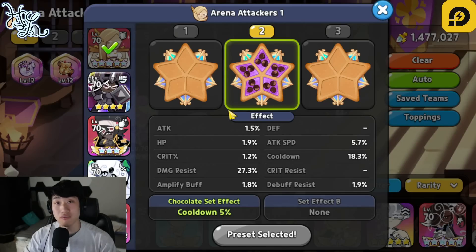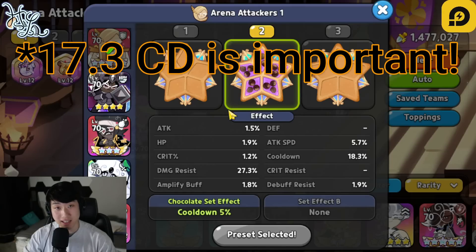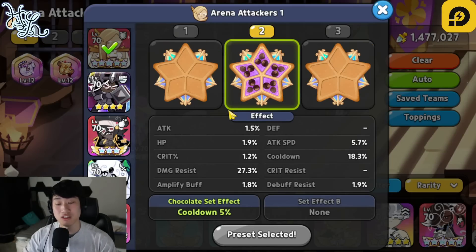We are going to have Financier with five Swift Chocolate, going with that 17.3% cooldown at least in order to have that three-second start. This is going to be important because if you don't, the cooldown is going to be all messed up. So I do recommend you guys go with at least 17.3% cooldown.